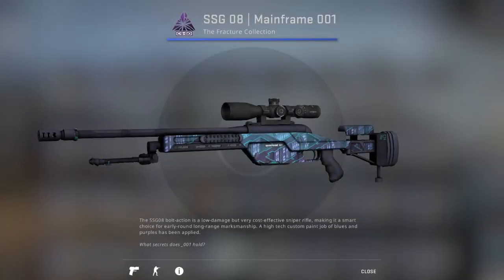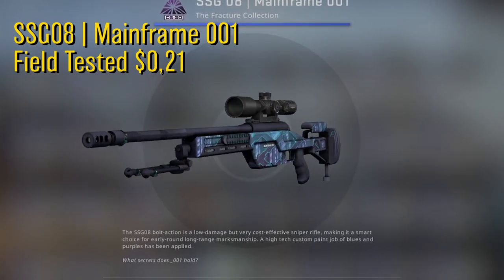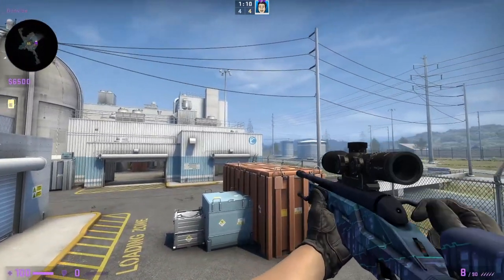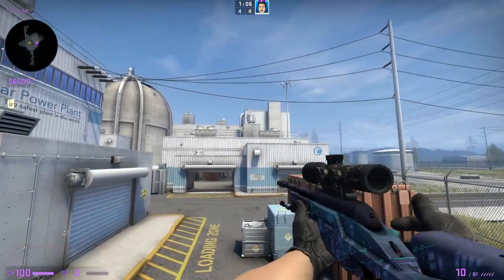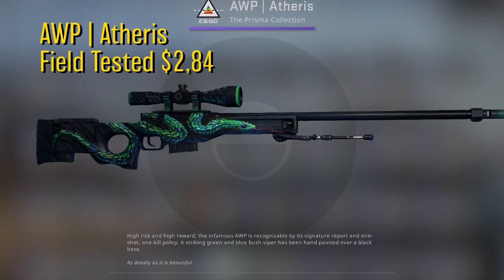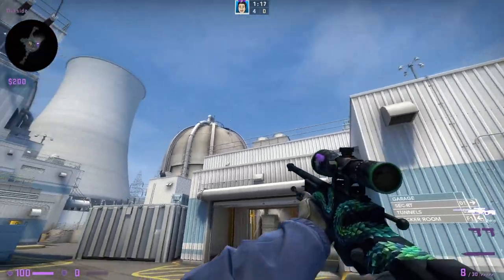Next up for the Scout, a field tested Mainframe 001. This one goes for 21 cents. This is a cool high-tech skin which suits our blue themed inventory pretty well. It is newer on the market and pretty cheap. It does look cooler compared to the other blue Scout skins within the price range, and that's why it deserves to be included. Then we have the AWP Atheris in field tested condition for 2 dollars and 84 cents. This is the best looking AWP skin for its really cheap price — this skin was added in the Prisma case and it is a sick looking AWP skin.